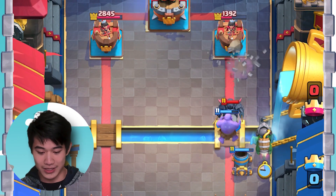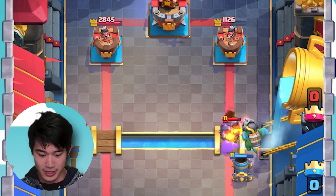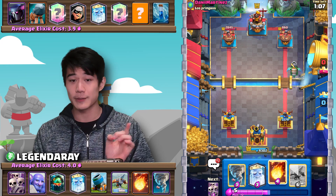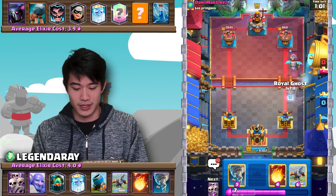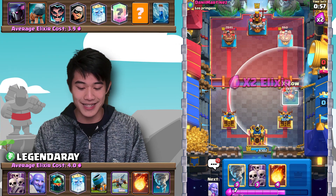Let's go in with our Inferno Dragon here. Note the placement — it's placed to the side. The reason I placed it to the side is if the opponent has an E-Wiz, it might retarget the Inferno Dragon onto it, and then I can just Fireball the E-Wiz out of the way. It didn't come into play here, but the opponent's Pekka is now out of cycle.